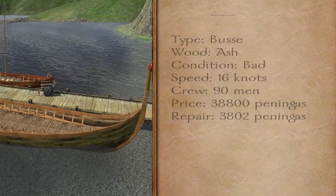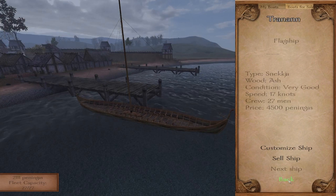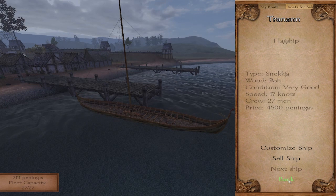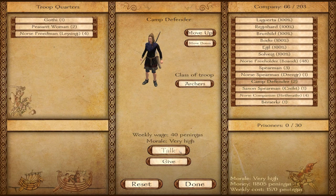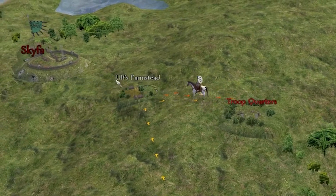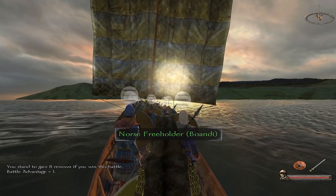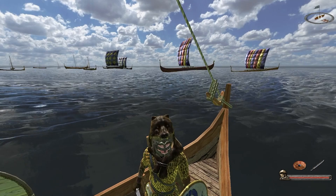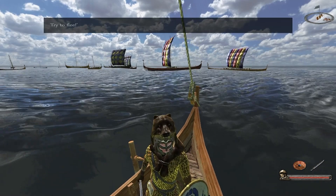Buying ships and repairing them is so expensive that the whole feature is barely accessible at all. Not only are ships expensive, but their capacity is limited, meaning you need several of them to travel with your whole warband. Thankfully, the game also adds the quarter feature, which can be used to leave troops on land without disbanding them when you need to travel by sea. But that also means you travel with a limited amount of troops, and sea battles can be far more dangerous. So ultimately, sea battles aren't all that cool, and most of the time they're too expensive to even experience them at their fullest.